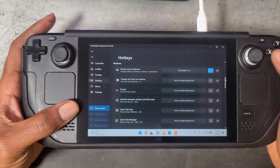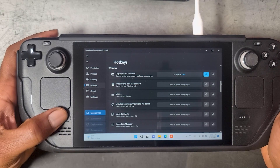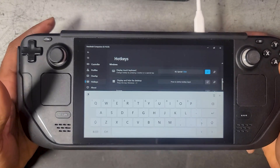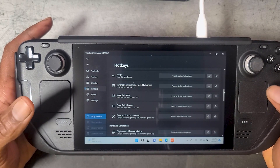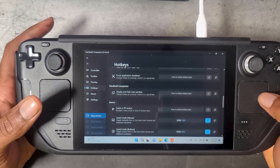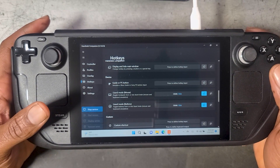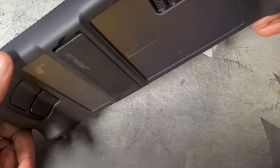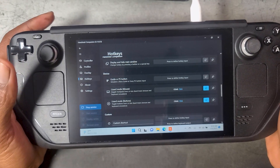In Steam it's very easy to bring up the keyboard — you just hold down the Steam button and press X. I have it set up the exact same way here on my Steam Deck in Windows: hold down the Steam button and press X and it brings up the keyboard. This is something a lot of you have been asking about — how to bring up the keyboard with a hotkey. You can also bring up the task manager, map a button to force an application to quit, and enable or disable lizard mode. I have it set up so all I have to do is press the R4 button on the back of my Steam Deck to enable or disable lizard mode very easily.